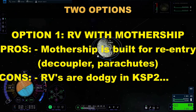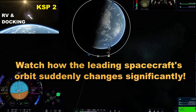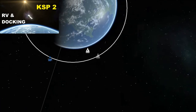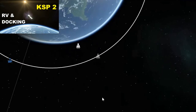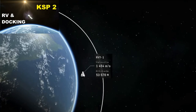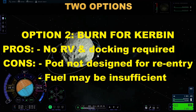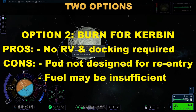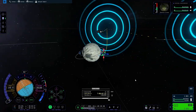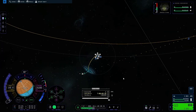Up to apoapsis and time for the circularization burn. Now I have two options: number one, rendezvous with the mothership as planned - it's built for re-entry at Kerbin, it's got the decoupler and the parachutes - but then I have to RV. The last time I tried to RV, the ship just disappeared and dove towards the planet - it was an absolute disaster. So this is not going to happen. The other option is to burn straight for Kerbin, skipping the RV, but my pod isn't designed for re-entry. There's no parachute to slow me down in the atmosphere and no way to decouple from my rocket engine, so the whole thing will be doing the re-entry.